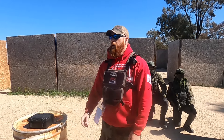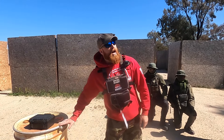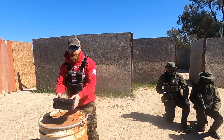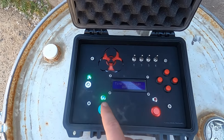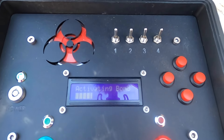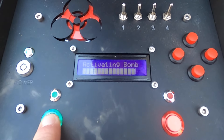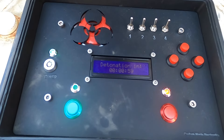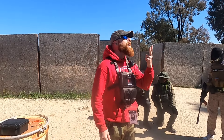Basic concept: you must get this bomb on top of the white barrel inside the kill house. Once this bomb is placed on the white barrel, you open it up, you hit the green button to arm it, you hold that down for 10 seconds. Once that 10 seconds has been hit, it will be a very loud beep sound. That bomb will then detonate in two minutes.